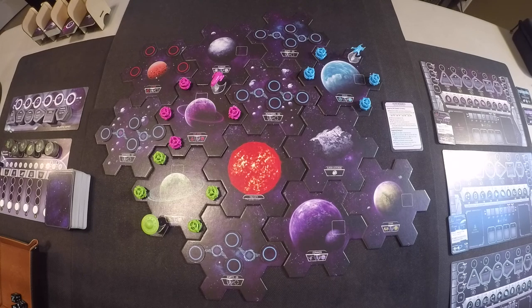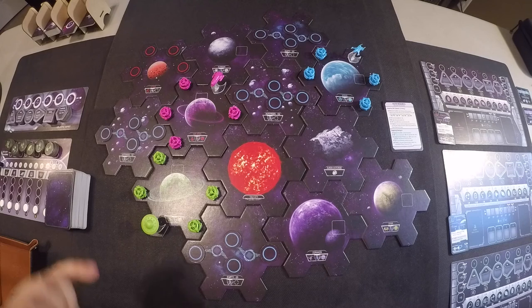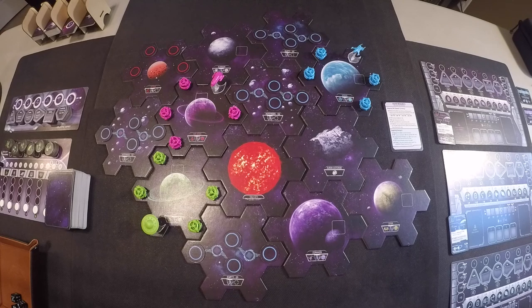I'm using the premium components. If you have the standard edition, it's exactly the same — you'll just have wooden discs and ship markers placed the same way on the planets. Also note that over in the Altari area the backs of those tokens are different. There are six of those tokens and you'll randomly place four of them — they're a little different in that they don't come two per hex.